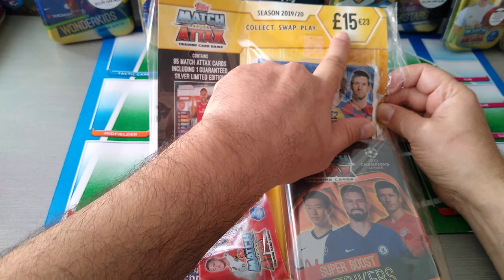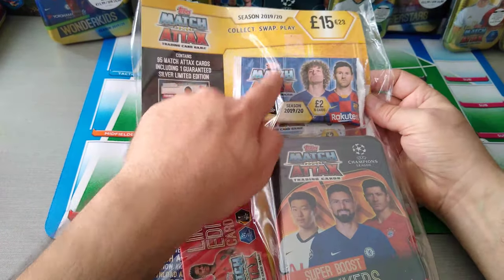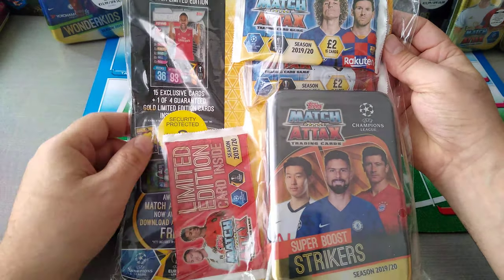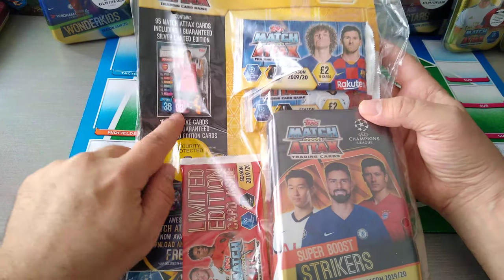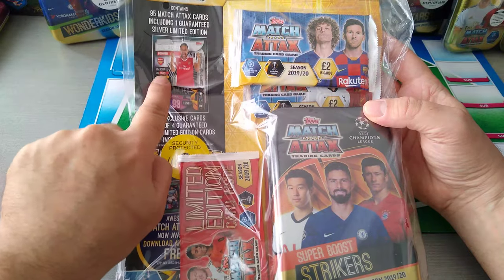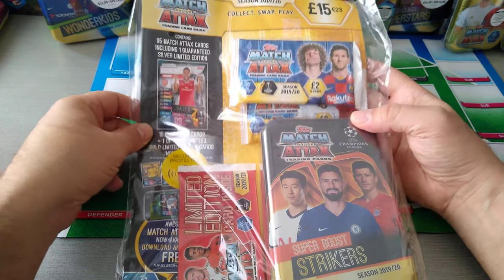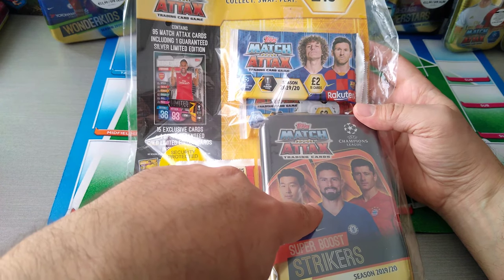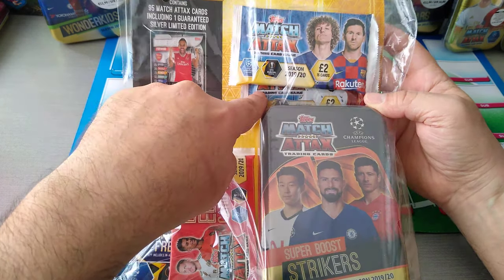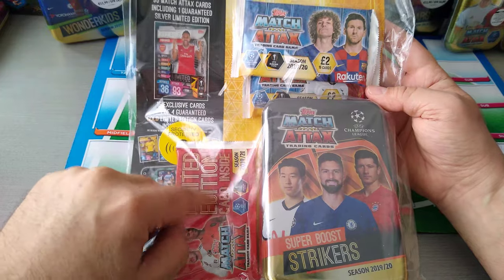It's going to cost you £15 or £23. What do you get in here? You get a full tin of the Super Boost Strikers, which is the Mega Tin, a limited edition card exclusive to this bundle — which is Aubameyang Silver — and two packets of 15 cards included for £15. If you count the tin, it's about £9.99, each packet is costing £2, so that's about £13. So you're basically paying £2 something for the limited edition.